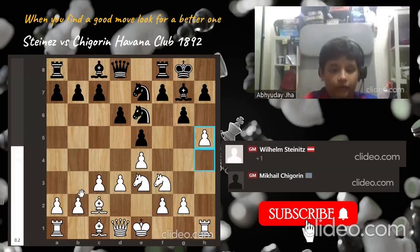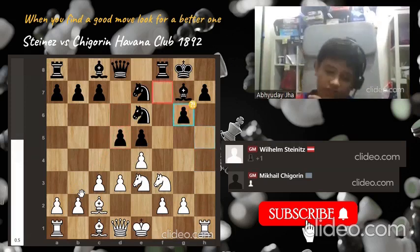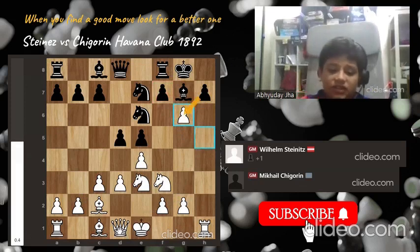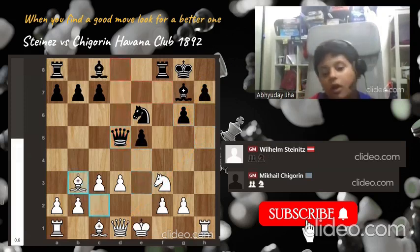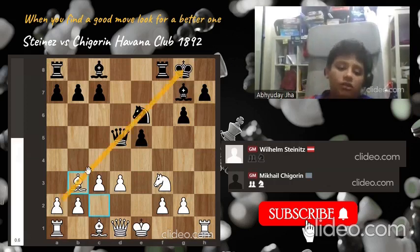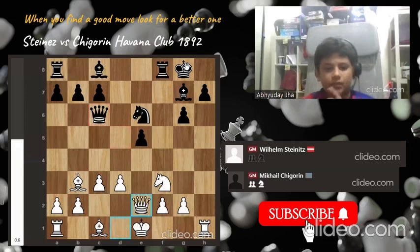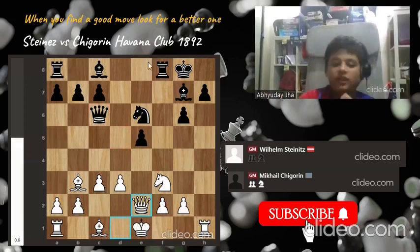Steinitz plays h5, then d5 by Chigorin, h takes, g6 f takes d6. The best move was actually h takes g6 — I know it sounds a little scary because the queen might come and attack, but this is actually the best move. By taking, white gains control of the entire a2-g8 diagonal, which is important because the king is over there. Then queen back to c6, queen e2 — now Steinitz is going for a very sneaky idea.